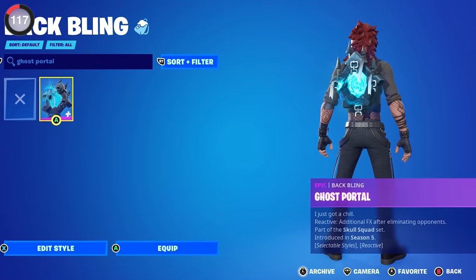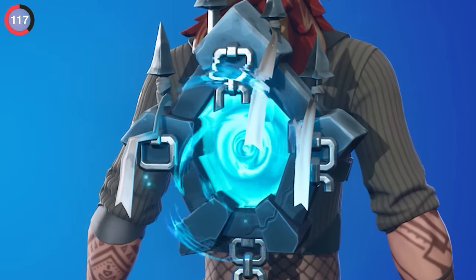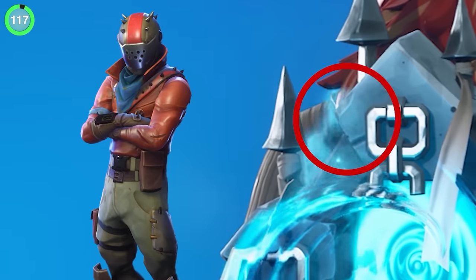Speaking of back blings, Skull Trooper's set includes Ghost Portal, and it turns out this actually releases the spirits of other skins like Rex, Bright Bomber, and Rust Lord.